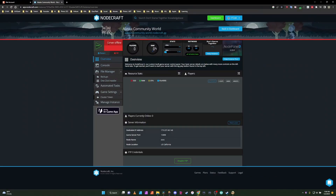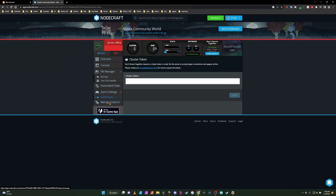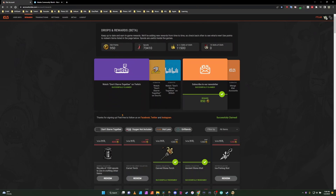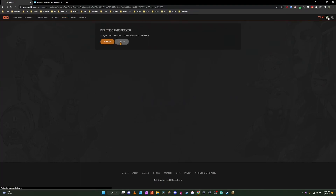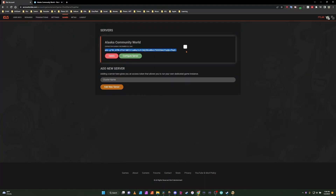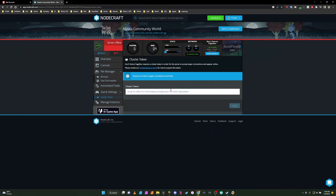All right, so our world is up but it's not on, which is good, because we still need to get our cluster tokens. So we're going to select Cluster Token and go over to our Klei account. This is where you would have your rewards and all your points. We're actually going to tap the Games tab, Game Servers, and we are going to add a new cluster token. The new name is going to be Alaska Community World. We're going to add that server, take our token, and paste it into our cluster token field, then hit save. This is to ensure that you have a copy of the game on the server that you're playing.